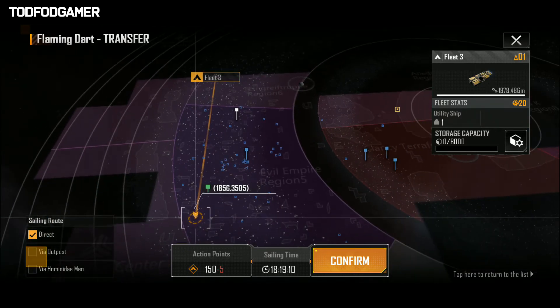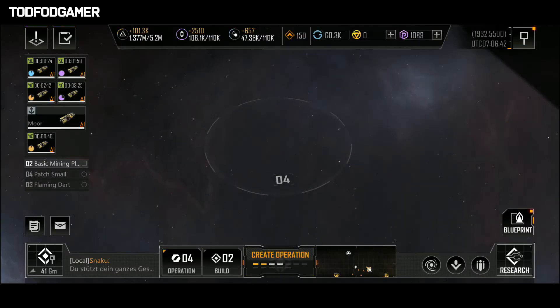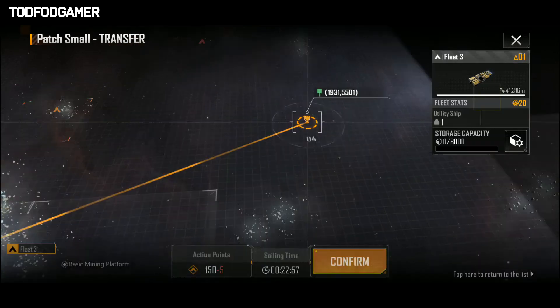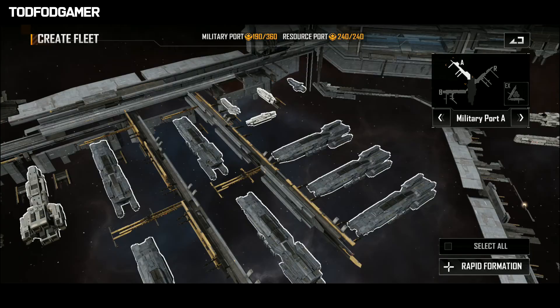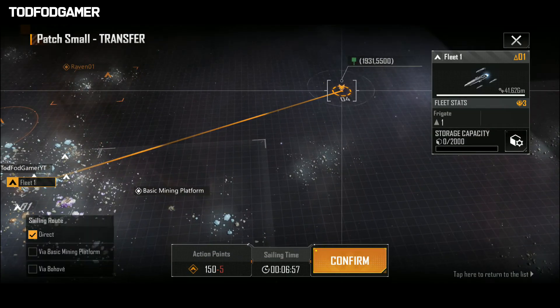There is a way to reduce this traveling time by around 80%. For example, a medium utility ship takes almost 23 minutes to reach this location, while the FG-300 frigate takes only 7 minutes to reach the same location.